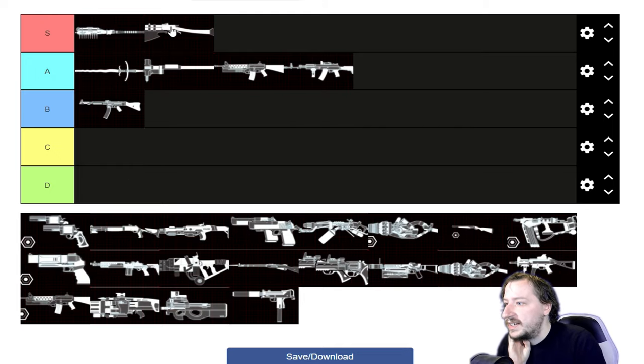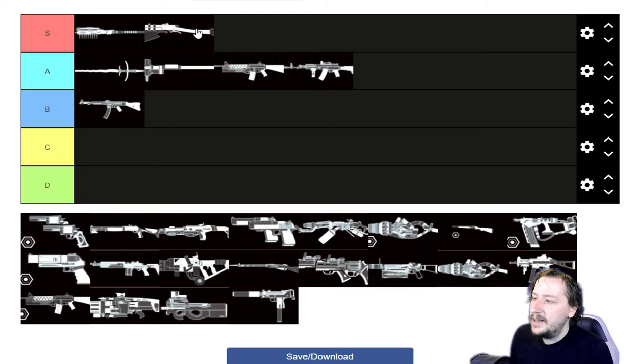Moving on to Support. Let's talk about the Frost Fang for Support first. Support gets a melee weapon they can block with and still shoot with. It goes up to 9 weight, but that doesn't matter for Support because you have so much extra weight. It can still freeze things, which is really nice. This weapon is still probably S tier for Support — I think it's slightly lower than it is on Berserker since Support already has really good shotguns, but the ability to block and parry is really nice to have.